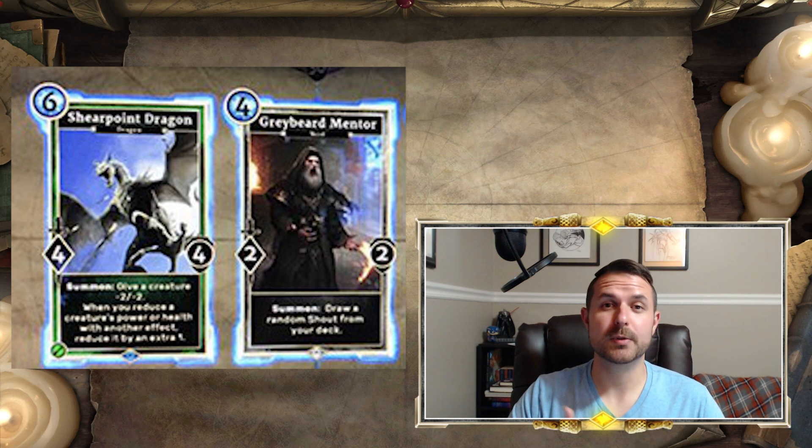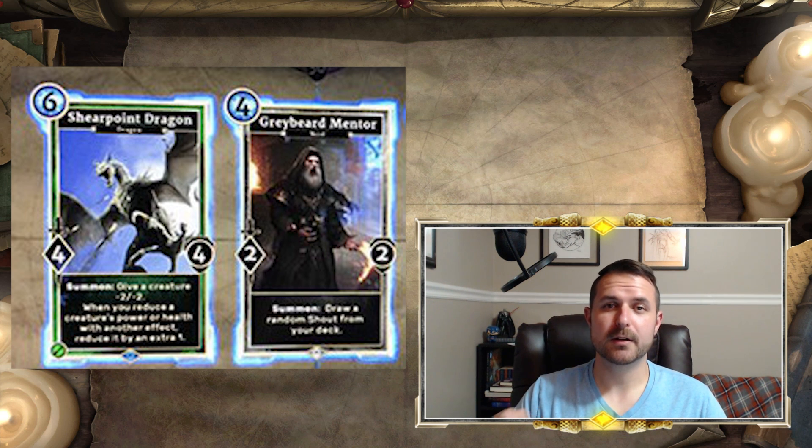The other card on that image is Shear Point Dragon — a six-cost 4-4 dragon. On summon, it gives a creature minus two, minus two. So you get a 4-4 body that gives minus two, minus two, paying six for six's worth of stats, which is not bad for a rare. Also, when you reduce another creature's power or health with another effect, you increase Shear Point Dragon by one. So if you play this with Drain Vitality, level one gives minus two/minus two, level two gives minus three/minus three, and so on.